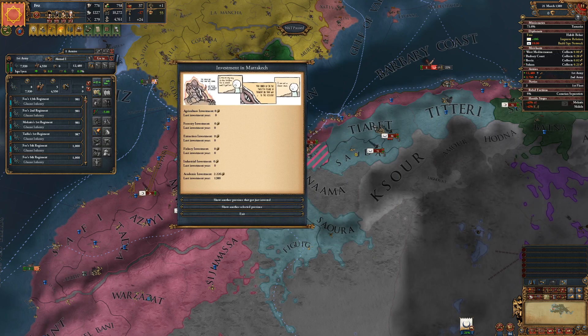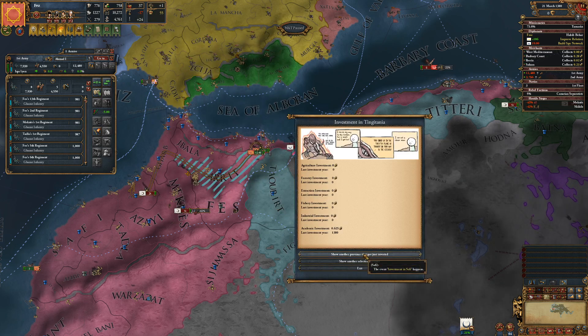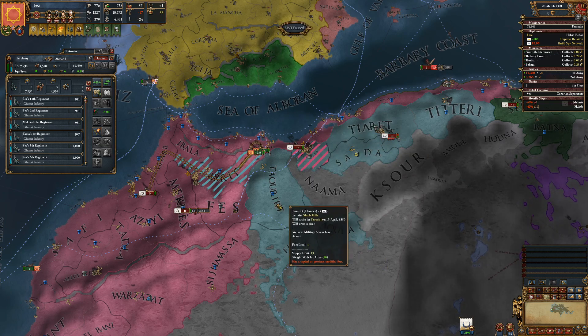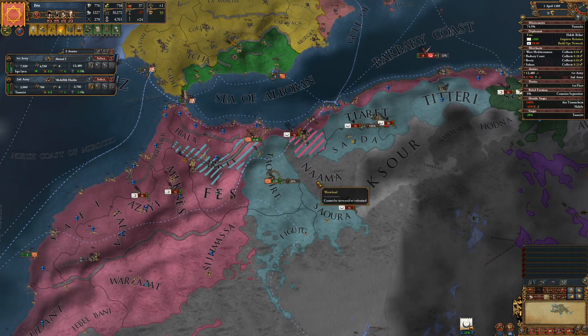There we go - automatic investment, perfect! We've invested two ducats into Marrakesh. 26 ducats into Safi in agriculture, five ducats in academics, 21 ducats into Mogador in extraction - and some more academics. It's a lot of academic investment in every province. The main things were a mine investment and a farmland investment.